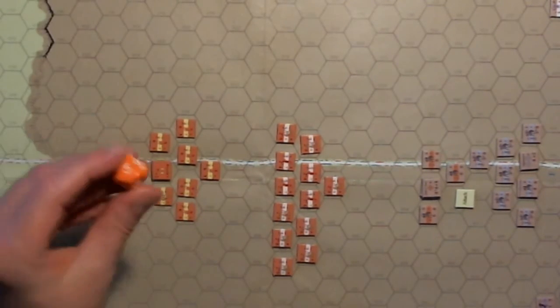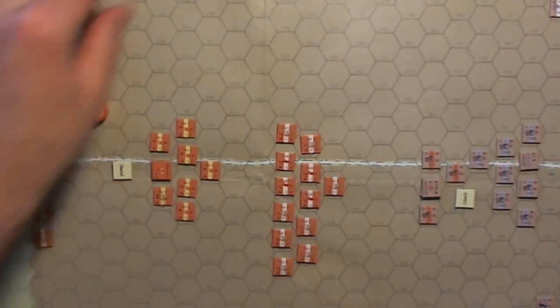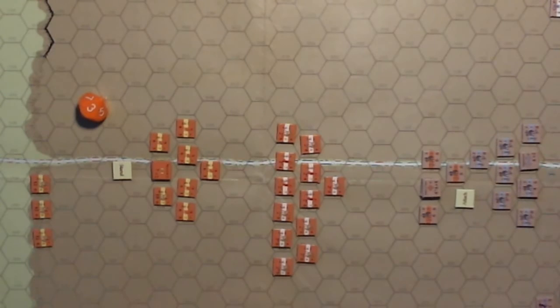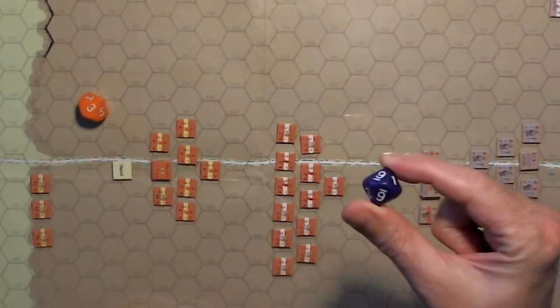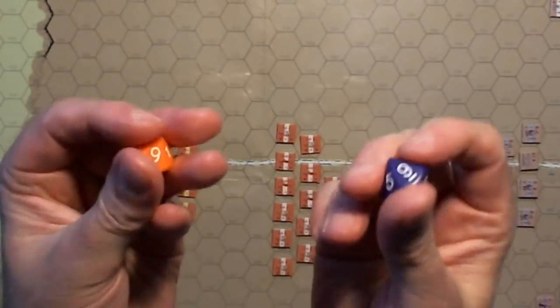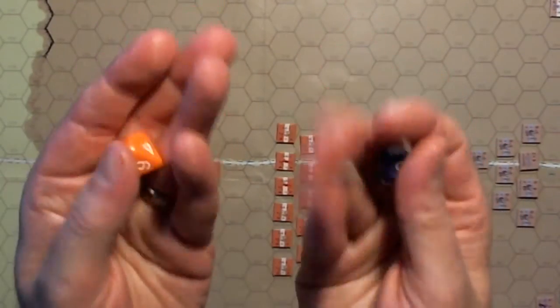The orange forces are the Ottomans — I have my mandatory orange die to go with them. The purple forces are the Christians under Sigismund with my mandatory purple die. This is an aspect of my wargamer OCD when I play solitaire — these days it seems like I have to have color-coded dice.